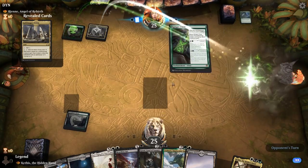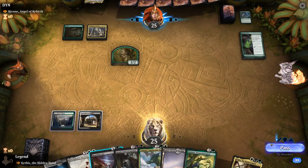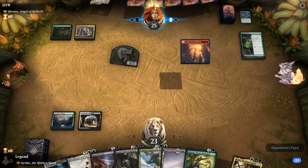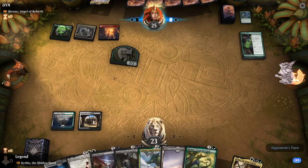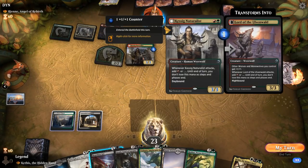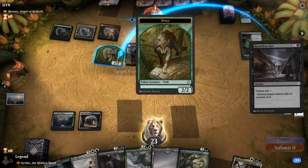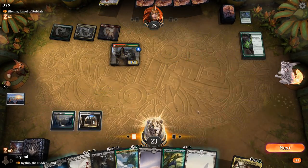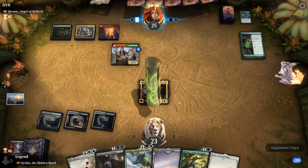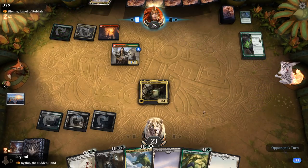Turn 2 probably go with the courtyard. If they level up Ranger Class it's probably fine to Heartless Act the token; if they just attack for two I'll take it. Don't really want to play Rishkar without another creature in play, so I might go for my commander. Casting Naturalist comes into play with a +1 counter thanks to Guildmages' Forum — so it actually dodges my Heartless Act. We'll kill the wolf and then play Kethys. If they kill Kethys we still have 4-mana plays lined up.